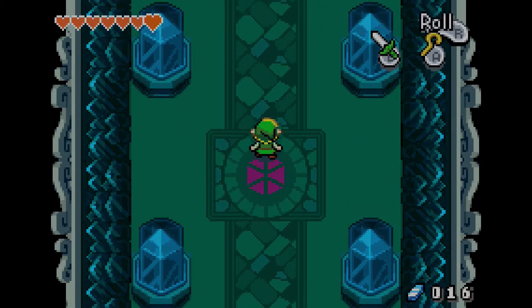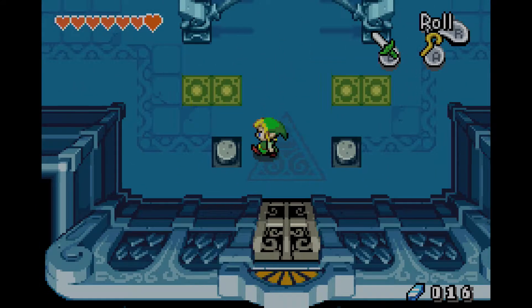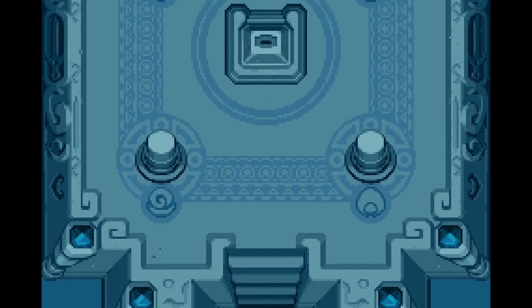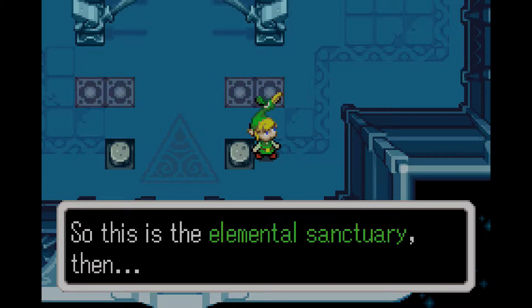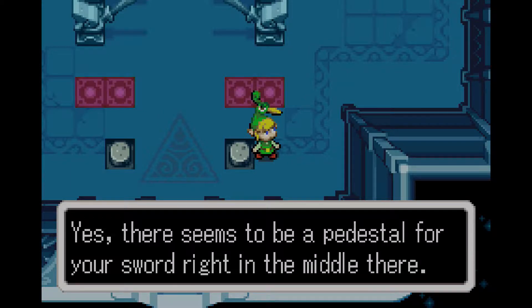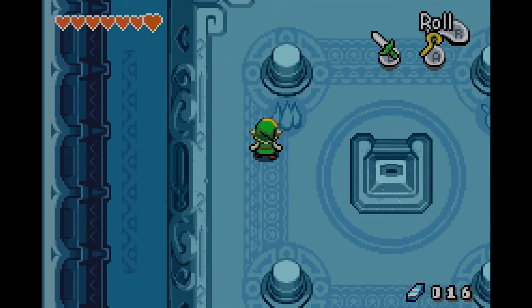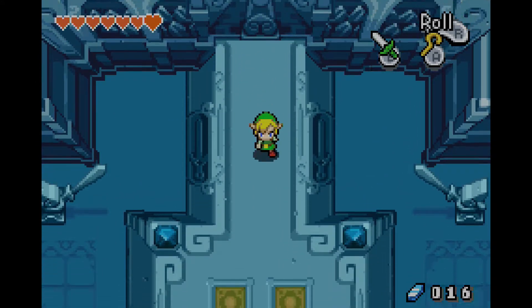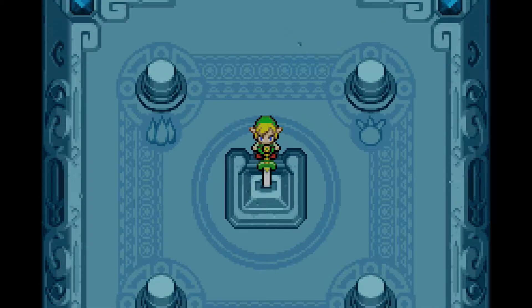We've been doing quite a lot today — a lot of bosses in one day. Alright, the explanation part. We're probably going to put our sword in there. So this is the Elemental Sanctuary — this is where you can infuse your blade with the power of the elements. There seems to be a pedestal for your sword right in the middle there. That's where we'll go. Anything back there? Just curious. Well, that thing is an exit, possibly.